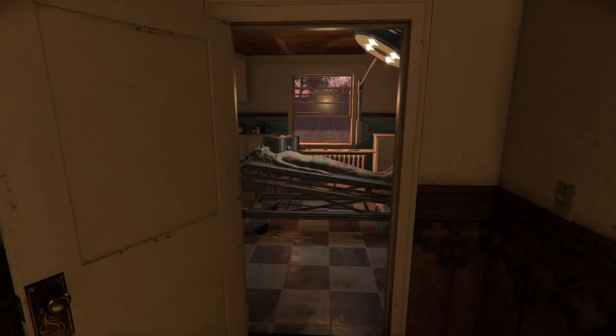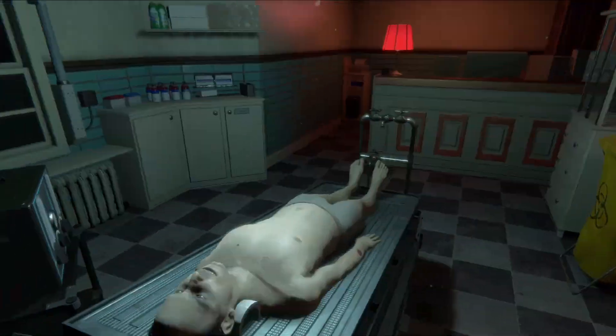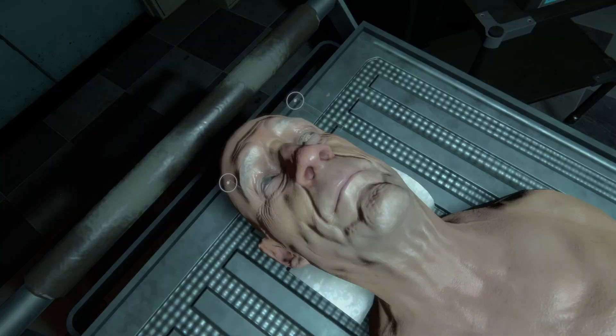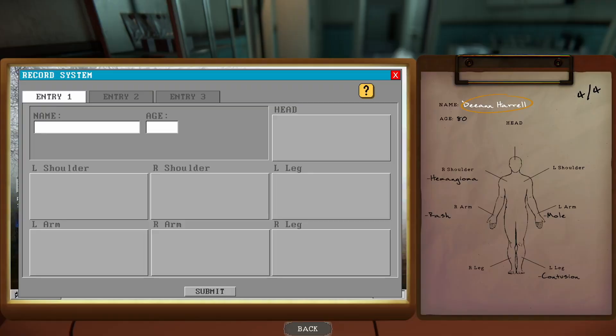Where The Mortuary Assistant truly excels is in its horror elements. The game keeps players constantly on edge by making them question what they see. Sometimes you catch a glimpse of something moving in the corner of your eye, only to turn and find there's nothing there. These moments are unsettling and highly effective in creating a sense of paranoia. The unpredictability of these occurrences, along with the game's use of jump scares, eerie sound design, and psychological horror, means that you never feel completely safe.